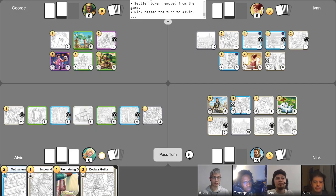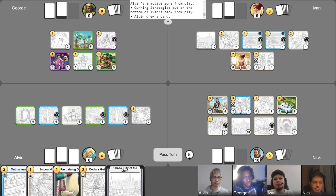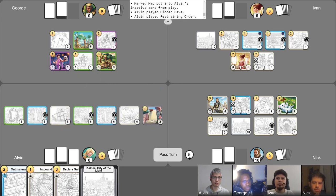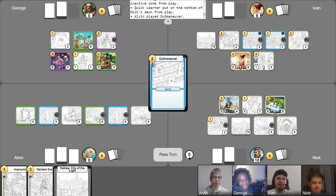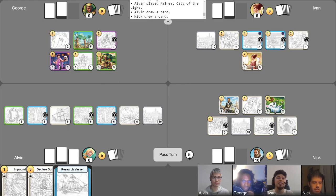I'll get my gold for turn, go up phase counters. I'm going to use Crackdown on Crime on this Cunning Strategist to put that on the bottom of your deck, Ivan — and that completes that campaign. I'll use my free draw, use one gold to activate Marked Map to fetch a location — a Hidden Cave — and play it. I'm going to play and activate Restraining Order to banish the Quick Learner. Mistakes were made! And then I'm going to Outmaneuver your Royal Treasurer, Ivan. I'm going to play my own Kalnea City of Delight — everyone draws a card. That'll be it for my turn.